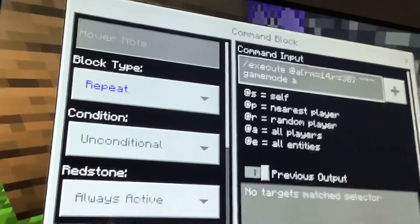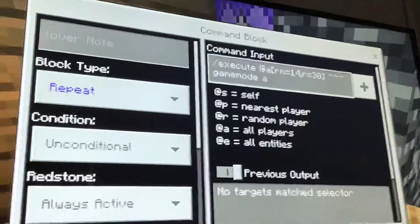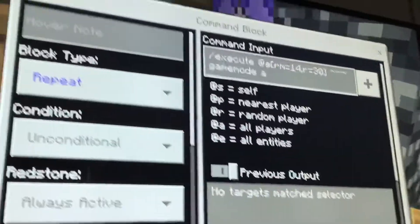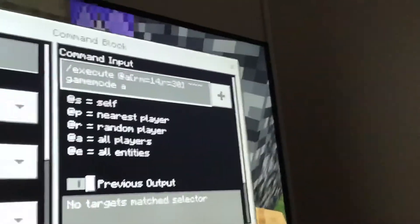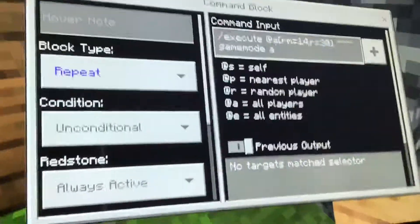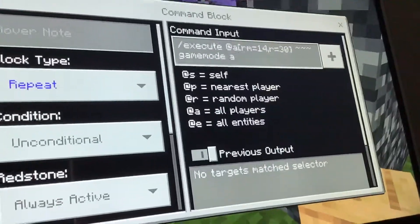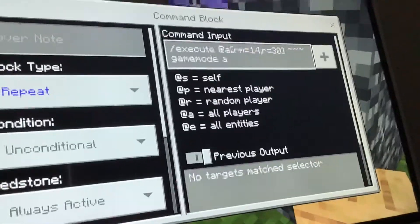So anyone that is within 14 blocks from this command block will be in game mode. But if you go past 14 blocks, you will be turned into game mode adventure. And the R equals 30 there is for if you pass 30 blocks away from this place, then this command will not function anymore. This just protects your base.